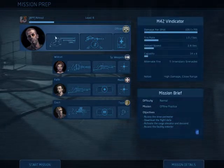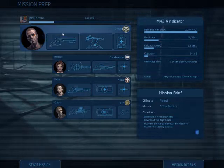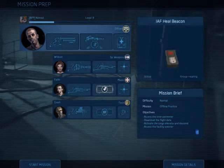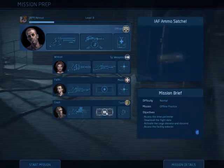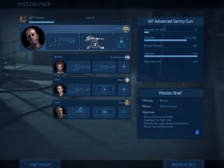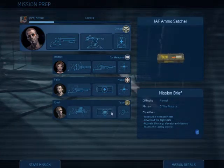As for loadouts, you always want your Vindicator — never get rid of that. As for your secondary, you want to make sure what your squad is carrying. If your squad is carrying ammo crates or any ammunition but not a sentry, you're going to want to pack a sentry with you. That way you'll have that extra protection.